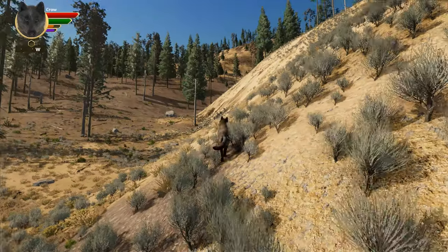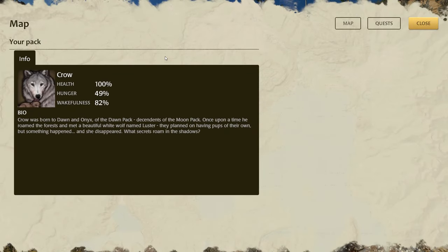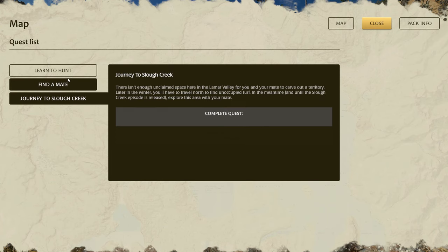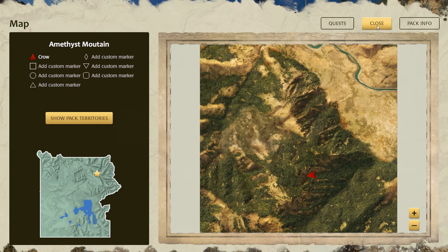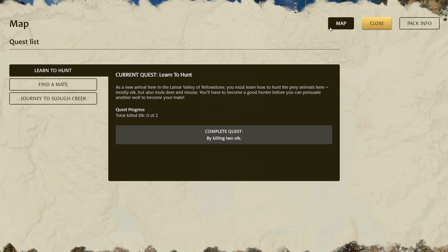Look at the little pack info! You can see how hungry you are, how awake you are — that's so fun! And then you have your little quest. I really love how they have this quest layout. It would be really cute if you could have a bit more space for your bio, like personal notes that you could fill out just for yourself, so that if you made a custom quest you'd be able to keep track of it.